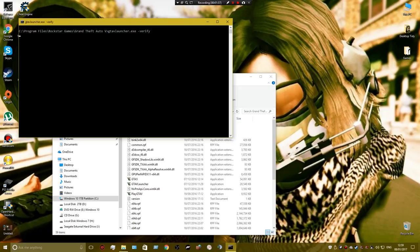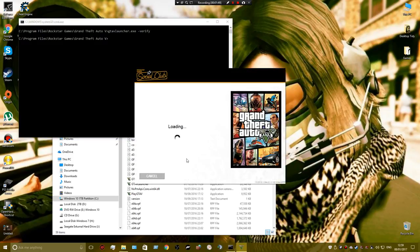Then it'll give you an admin message asking if you want to run the game — just click Yes. It'll ask you to sign in if you haven't got it on auto sign-in.